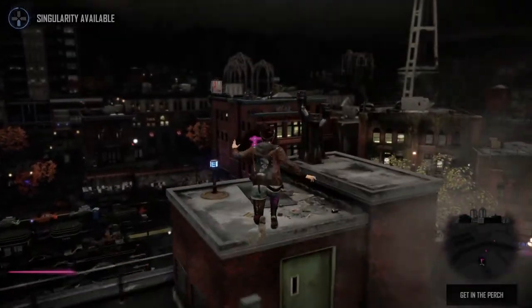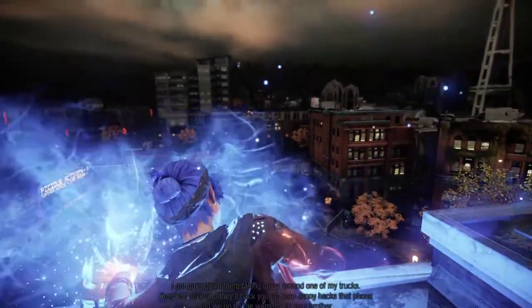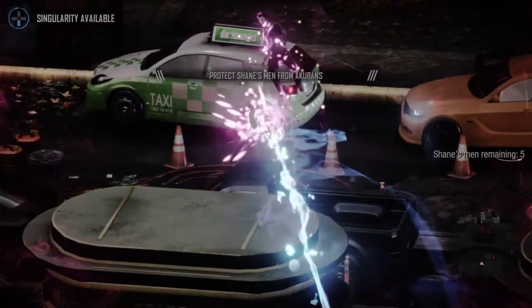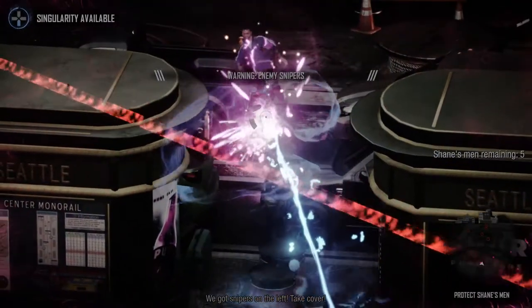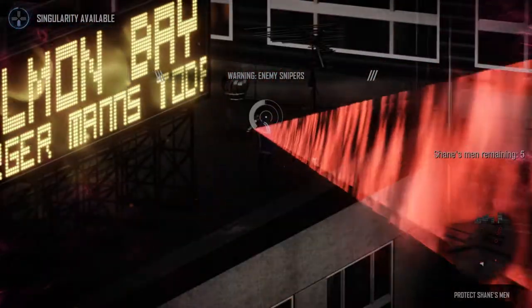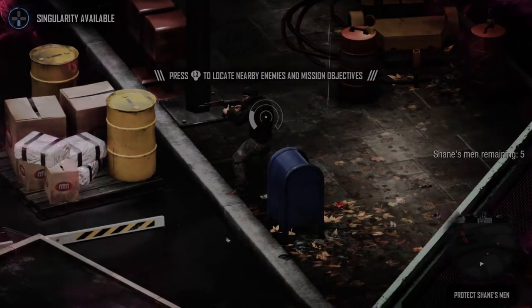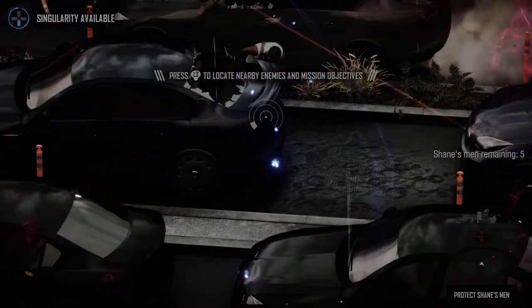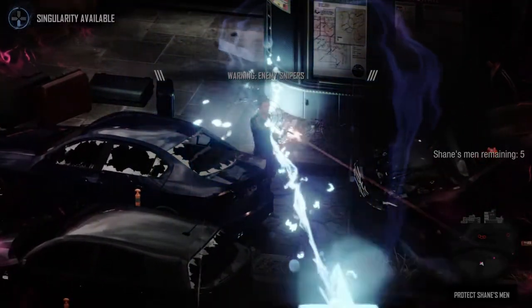Found the sniper perch — there we go. Shane wants me to keep his guys alive and they'll back me up once Jenny hacks the phone. Taking out enemies — got that guy, got another right here, got a sniper up there — very nice. There's another guy right here. Goodbye. Got that guy. Wait — there's another sniper I need to take out.